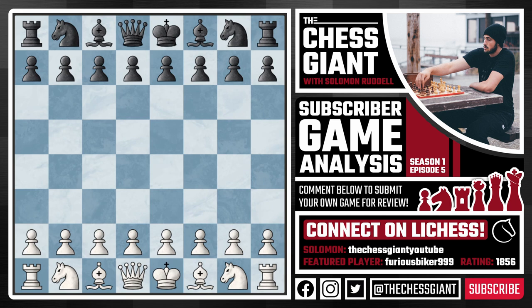Today's game was sent in by my guy Sarmad, whose username is FuriousBiker999. He played a great 10-minute game on Lichess, and it all starts off with Sarmad playing E4 and then facing the somewhat rare Owen's Defense. I honestly think that this opening deserves more attention than it has — it's a very strong system and many players with the white pieces have had trouble going against it, including myself.